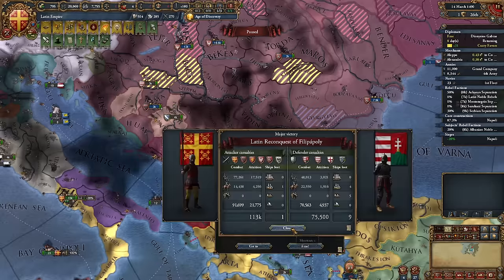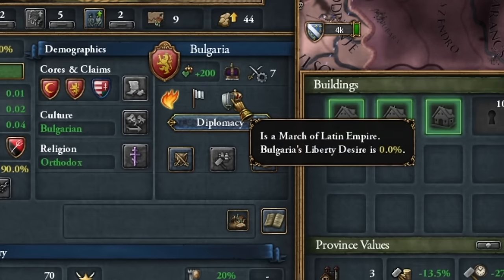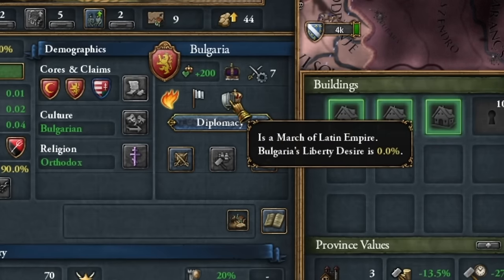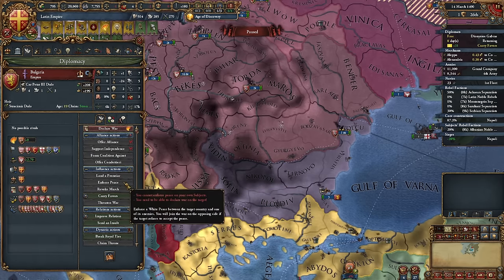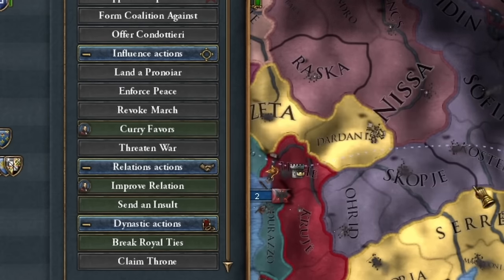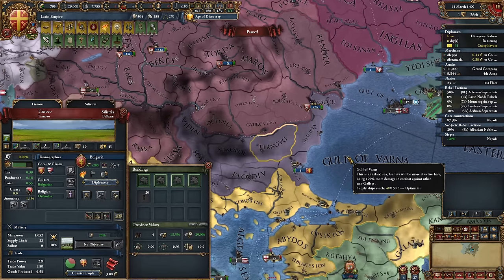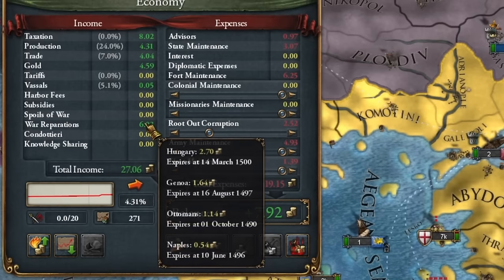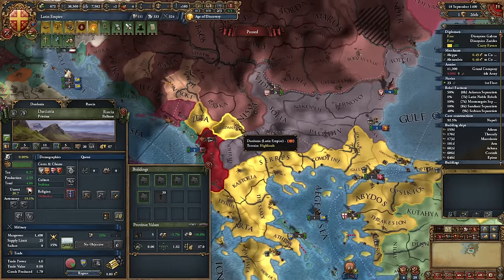A quick war with Hungary, grabbing Bulgarian territories. Also got a good chunk of money. Somewhere along the way I goofed and accidentally agreed to make Bulgaria my march — don't do it. It's better to make it a vassal province. Then you get all of Bulgaria for free, no need to annex it. My war reparations are bigger than my gold income, and you say I have a good gold mine.